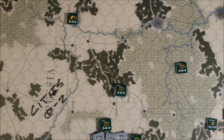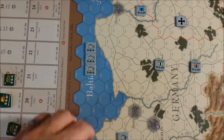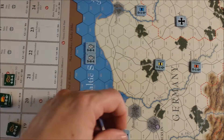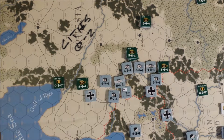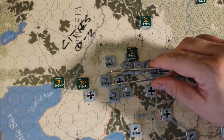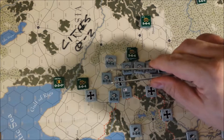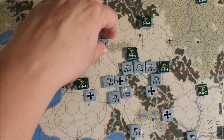Let's move on to the Central Powers reinforcements. Dealing with the Germans first — these are the German reinforcements and they could sure use them. We have another active core. We want to put them on rail lines so we can strategic-move them. We also have two replacements for Germany this turn. We have two German active cores that have taken step losses — those are where we put our replacements, one step apiece. We flip those back over and put them back in as full-strength German active cores.